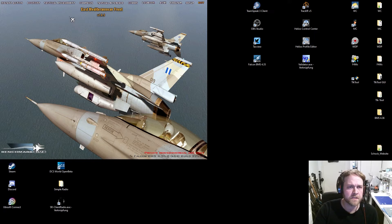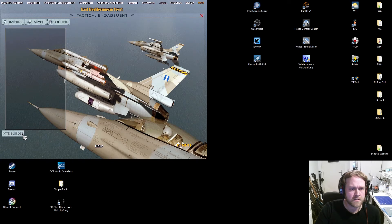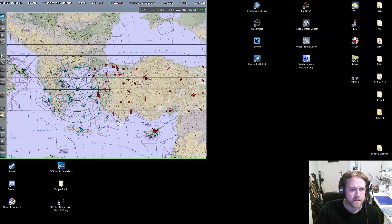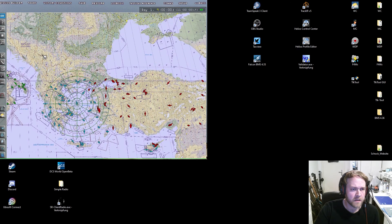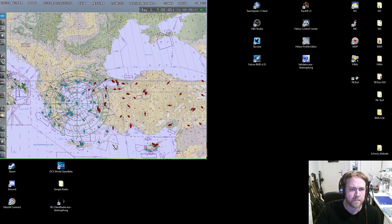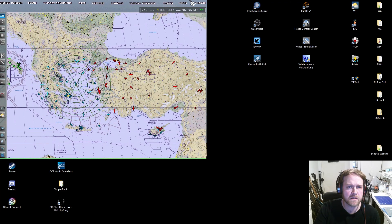There we go - this is the EMF theater download. I've never used it before, but the general user interface looks nice. As I remember, they don't have any campaigns yet, but that's totally fine - you can build a little mission if you want. As you can see this is quite a big map - we have big parts of Greece, Turkey, and even some parts of the Balkans area. It would be cool to connect them actually, but it's a big theater. Now you can create a mission, but creating a mission will be part of another video. That's how you switch theaters.